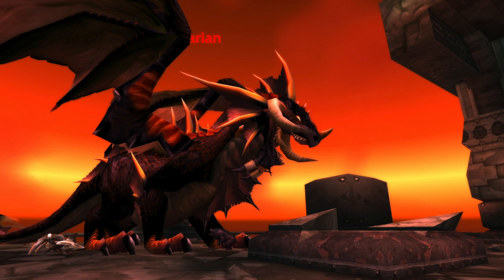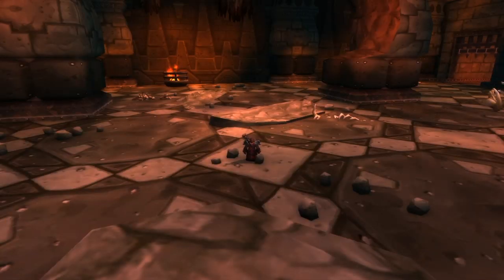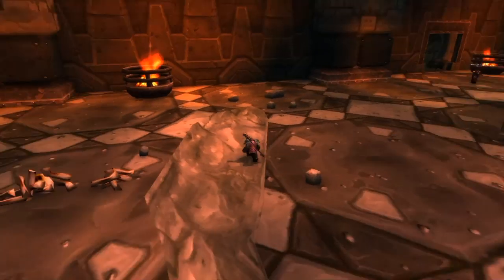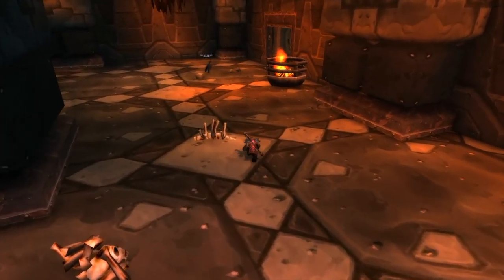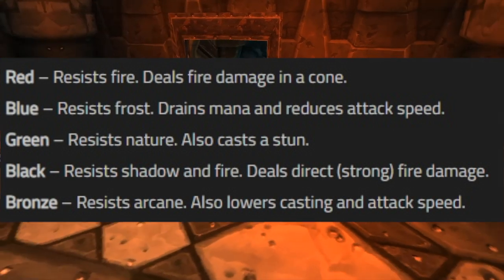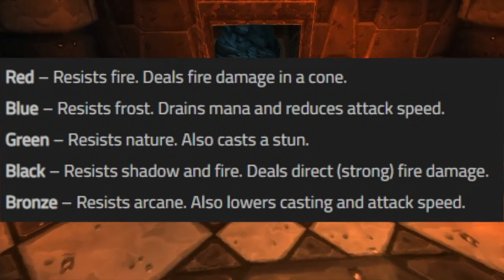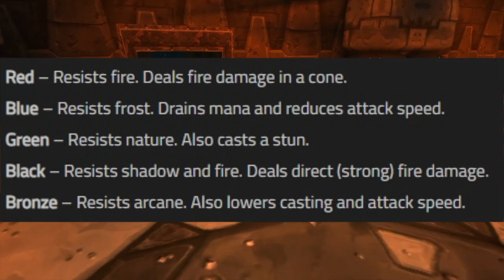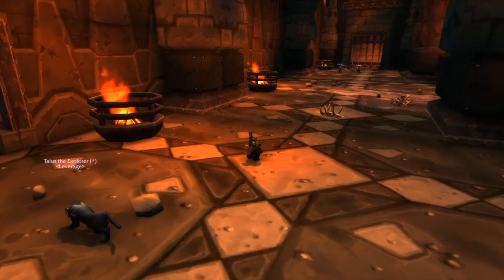Welcome to Nefarian — technically a two or three phase fight. Phase three is really just something spawning that you deal with before returning to the standard phase. In phase one, draconids spawn from two tunnels in the room. There are five types: red (resists fire, deals fire damage in a cone), blue (resists frost, drains mana and reduces attack speed), green (resists nature, can stun), black (resists shadow and fire, deals strong direct fire damage), and bronze (resists arcane, lowers casting and attack speed).